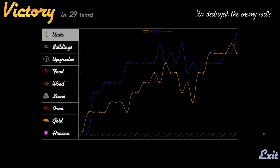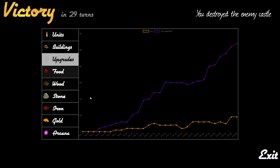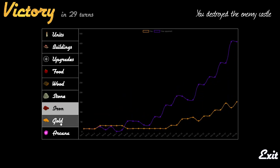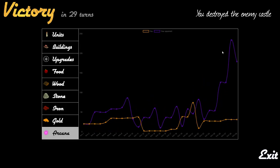Now it's going to be interesting to see this graph here. They've had more units than me for most of the game, especially in the early game — it was a disaster on my side. Building wise they were always ahead — they had way more upgrades than me. And for all the resources, it's obvious that they had way more iron than me, and way more arcana in the late game. Nevertheless I won in 29 turns. I hope you enjoyed it — thanks for watching.